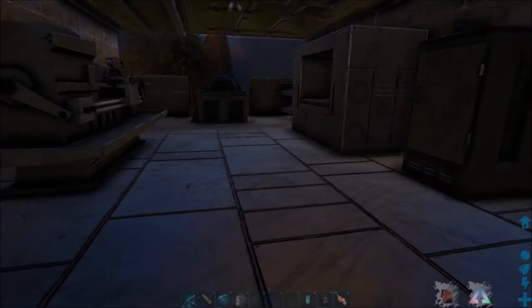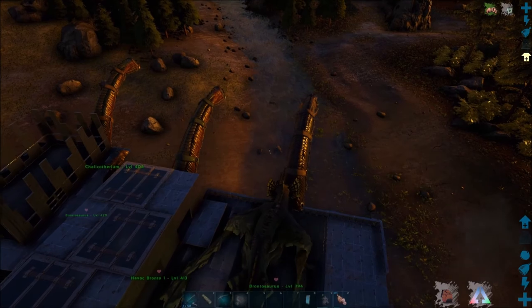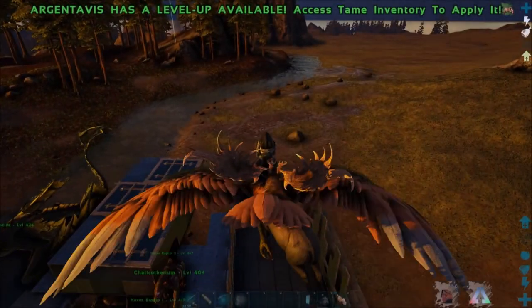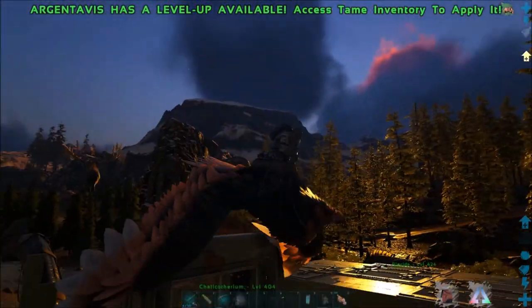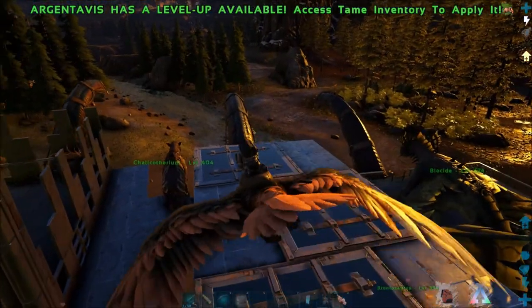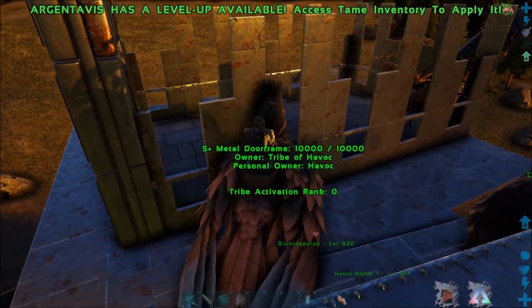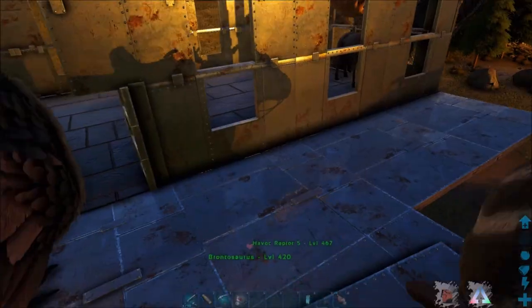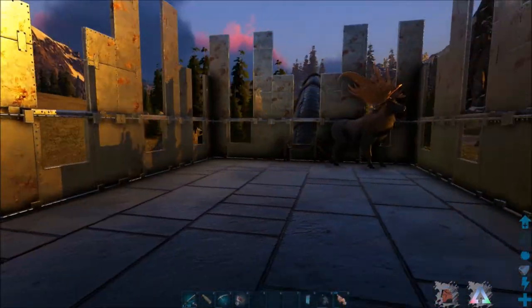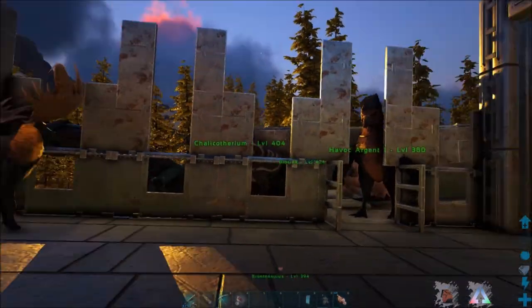You can essentially make a mobile Bronto base by outfitting multiple Brontos, each with their own purpose. I have one Bronto that acts as a sheltered base, another that acts as a Wyvern landing pad and dino transport, and a third outfitted as a mobile taming pen. Note that dinos like the Argentavis and Castoroids work better than a Smithy on the platform, since their weight reduction buffs lighten the load on the Bronto, whereas a Smithy would weigh it down much more quickly.